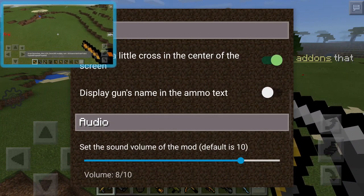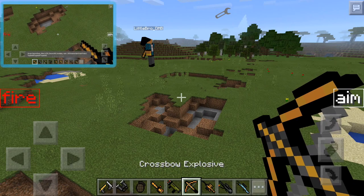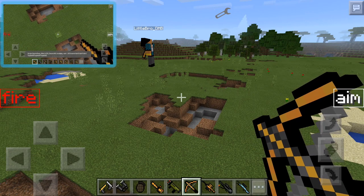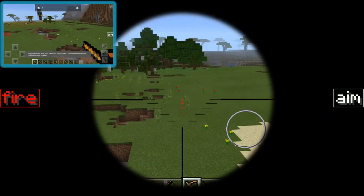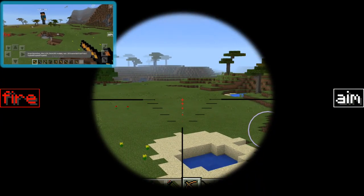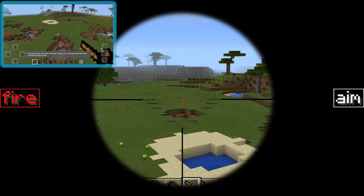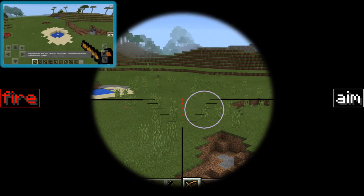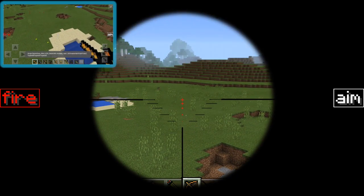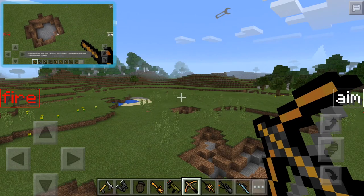Next up is the explosive crossbow mode — I'm not sure of the exact name, but it's something like 'crossbow explosive.' When you shoot it, it produces a timed explosion — you can hear it, and then boom! It's very epic. If you shoot at someone they'll be wondering what that sound is and then boom, they're dead.